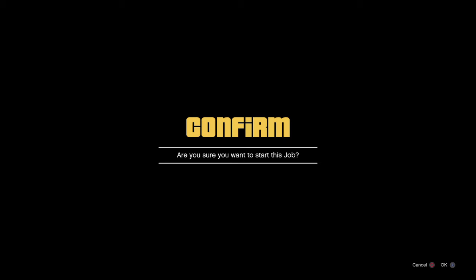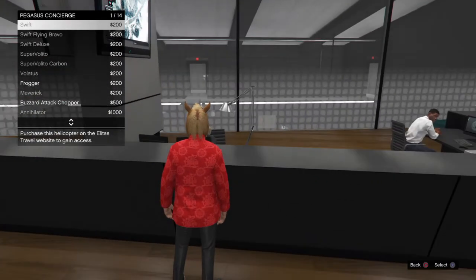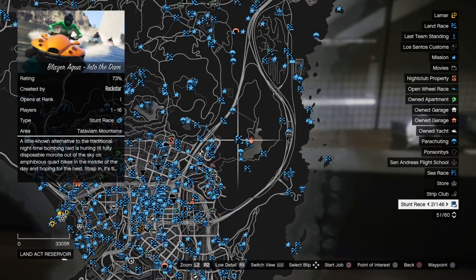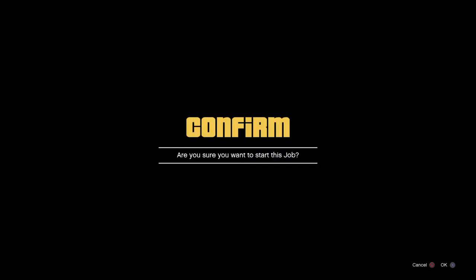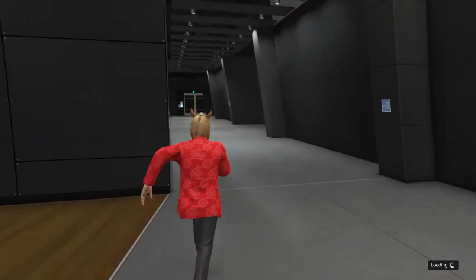You want to press square, and then as soon as you get this alert you want to press X but start spamming circle straight away. Then you'll get this alert and then you'll get the Pegasus thing in the top left — then go into the map again. Same thing, go to the same job, start up the job but this time press X and start spamming circle, and then you'll get an infinite loading screen on the bottom right hand side.